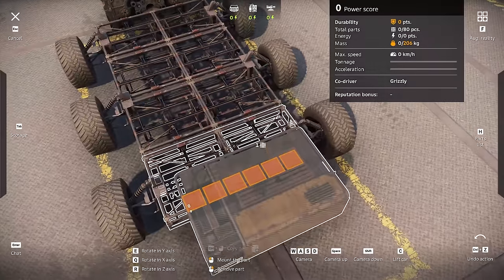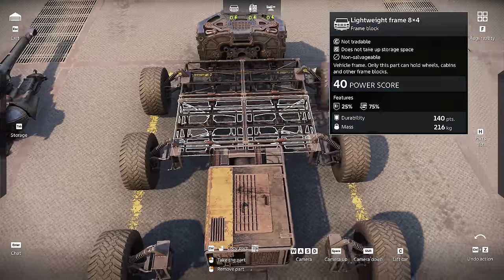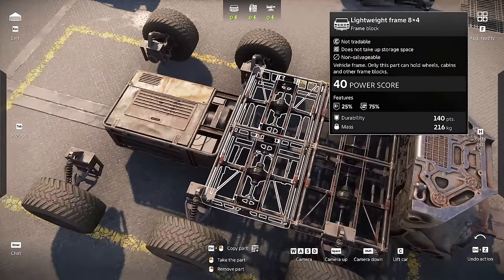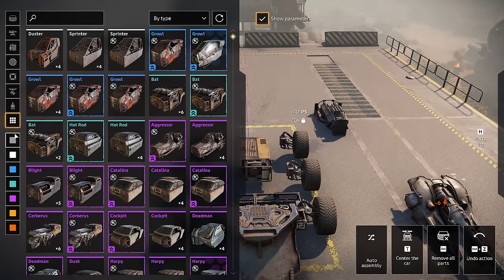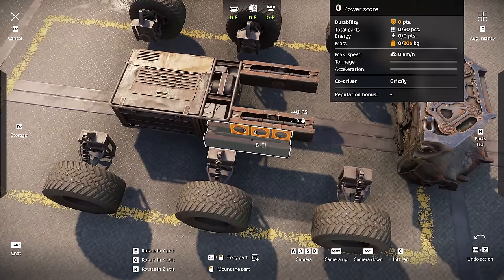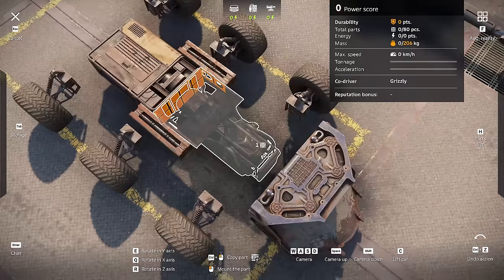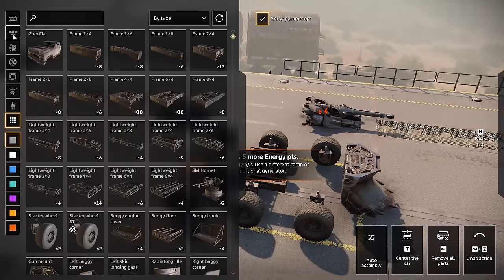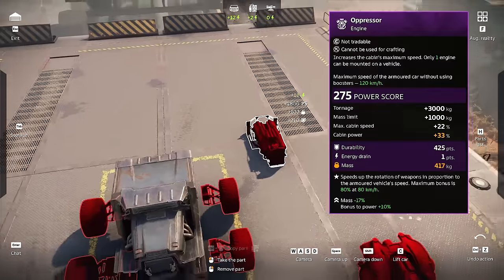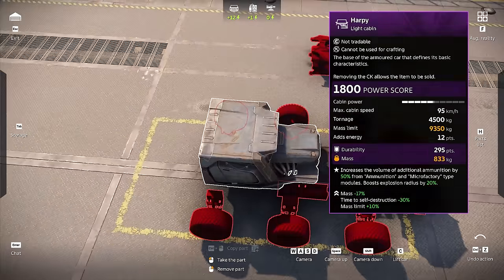Now we have a big P1 charge generator to fit in our build, and I'm guessing that's gonna sit right there because we don't really have another option. We also have a massive engine to fit in here. Oh, it needs a cabin though — it's so annoying that you cannot build without having a cabin mounted. There we go, there's your cabin. Let's see if this fits in here — alright, that fits.